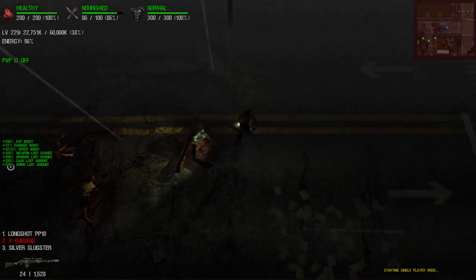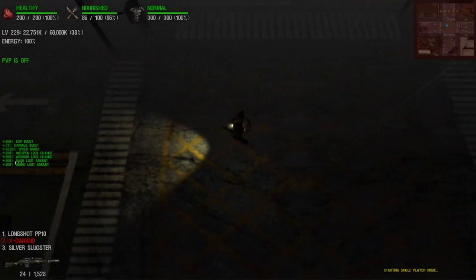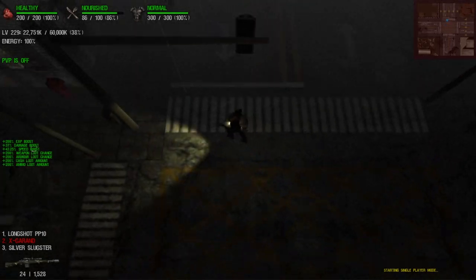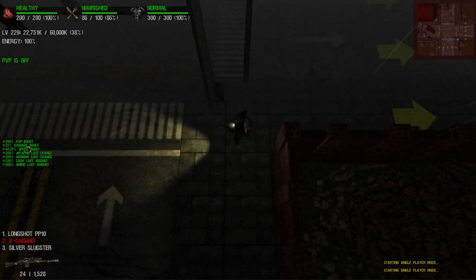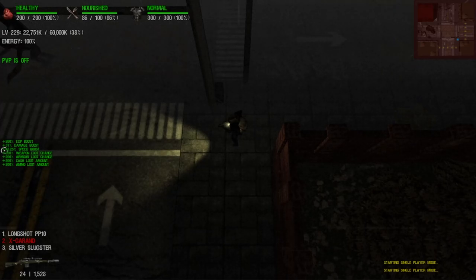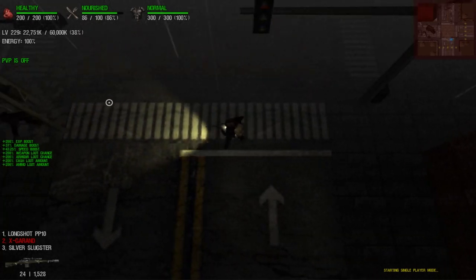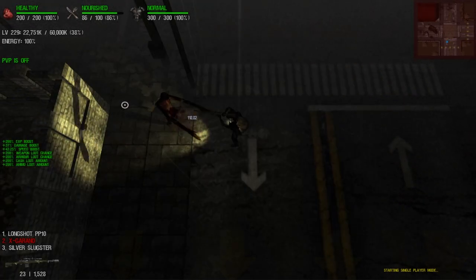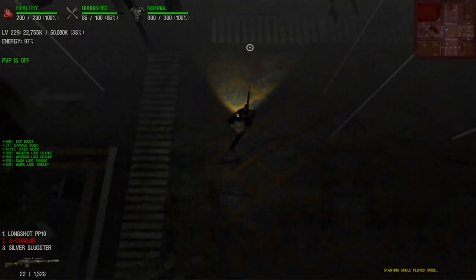Holy crap, I forgot we still have the Halloween event, so things are still popping off right now. But let's just focus on the video. As you can tell, I have 37% damage boots, so what I want you to do real quick is just get a calculator and subtract that 37% damage — that's the normal amount of damage this weapon does. With the 37% damage boost, let's see how many shots it takes to kill a longarm. Two non-criticals, which isn't bad at all.